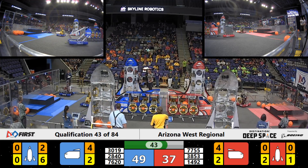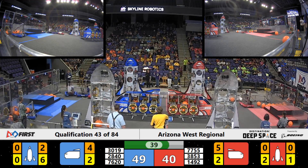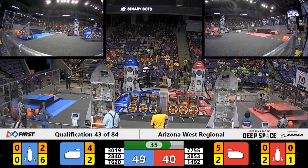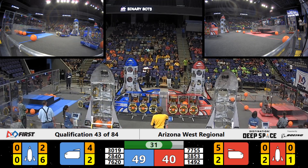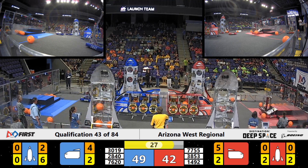7620 trying to work its way around its own alliance members, drives over to the far side of the field — that's where they need to be able to put that hatch. 7755 scurries back over onto their side of the field.